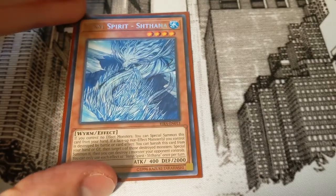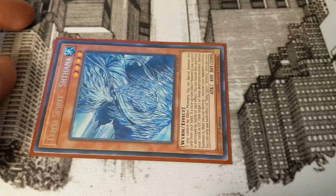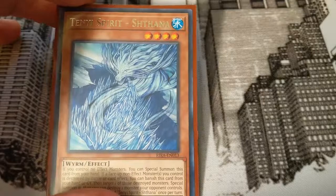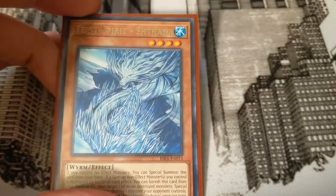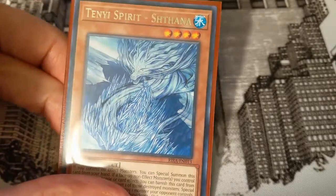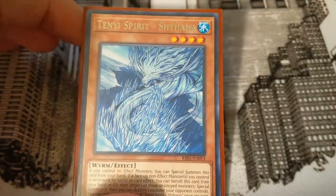The stats are not terrible — 2000 defense means you can use it in emergency situations to block, but usually it won't come to that. It's level 4, so after the typical Mara Mara combo, you can synchro this plus your level 4 Mara Mara off into Draco Berserker, which is pretty solid.